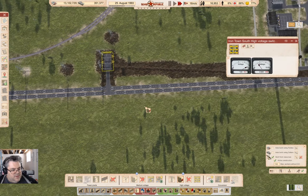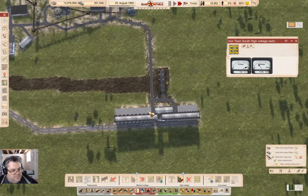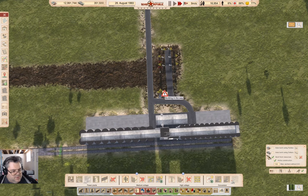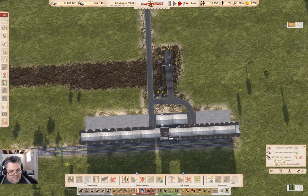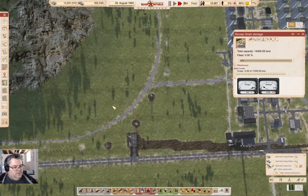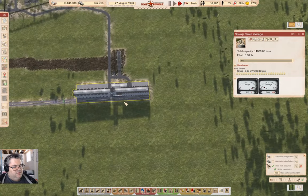And then yeah, we'll take this one. I'm going to make this one underground. Why? Because then it doesn't put a bunch of wires in the way. Just like that, so build that. And yeah.